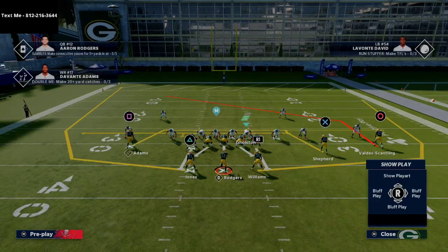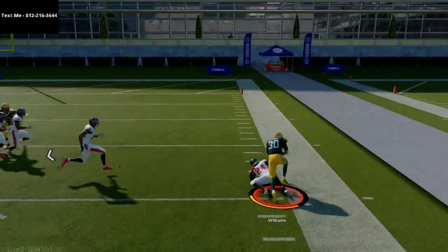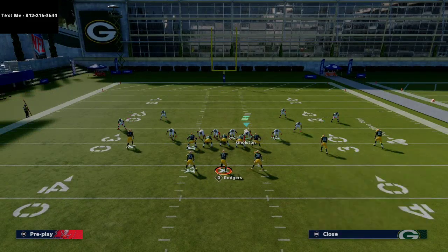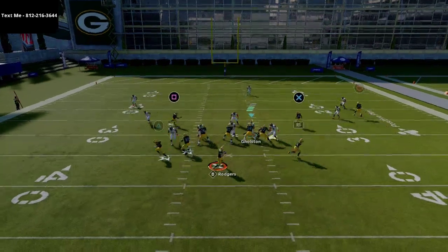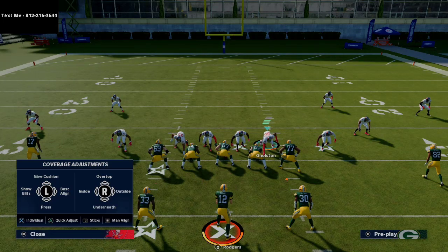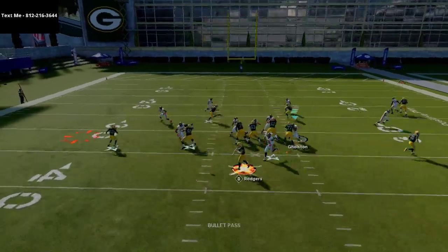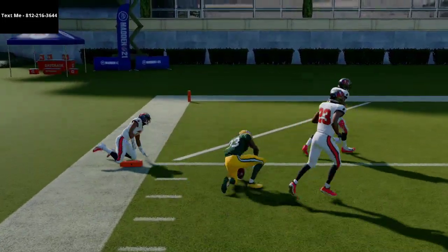Another thing you can do is re-wheel both running backs, which gets them a bit wider and gives a better snap-throw angle. By wheeling both backs, you have two good flat threats on both sides, so the defense has to play some type of flat coverage. You might see something like a buck zone blitz with flat zones. If you low-ball this wheel route, it gets inside the zone coverage. The only real way to stop it is to man up a defensive end or corner onto the running backs — you can hit them on both sides.